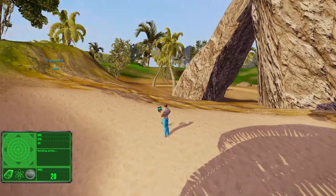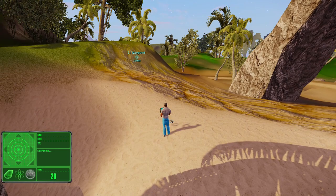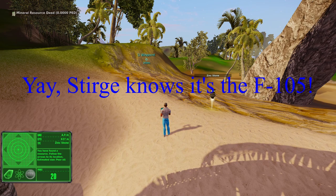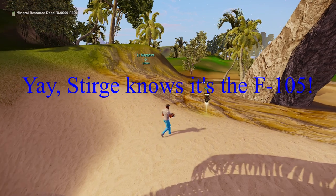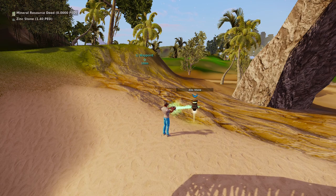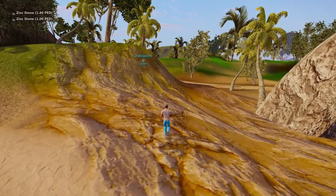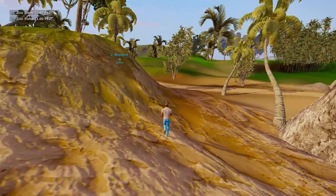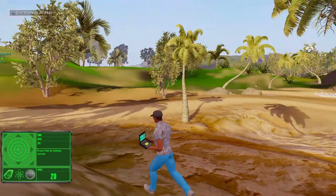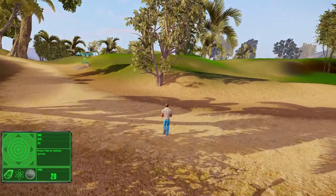We're coming up on another waypoint here. I don't want to just keep showing you no resource found. I do want to drive home the point that the F-105 sometimes just isn't the thing. There's some zinc — not a whole lot of zinc. But sometimes the F-105 really just isn't the finder.